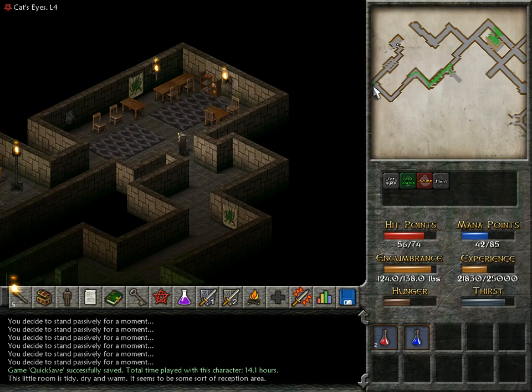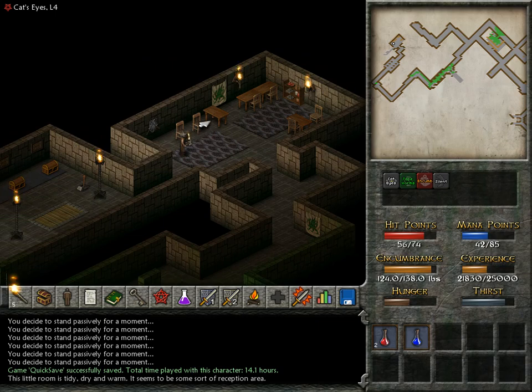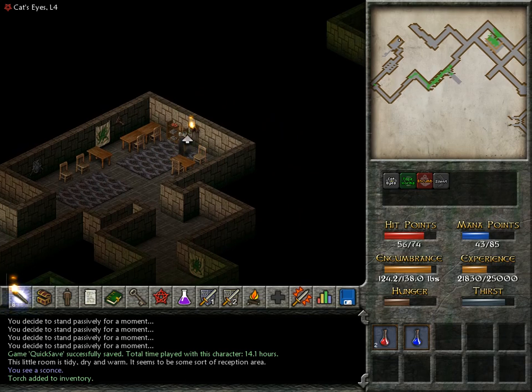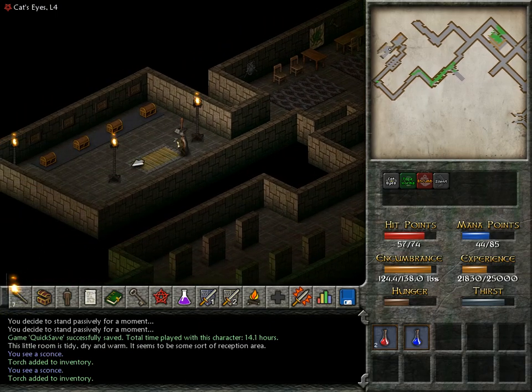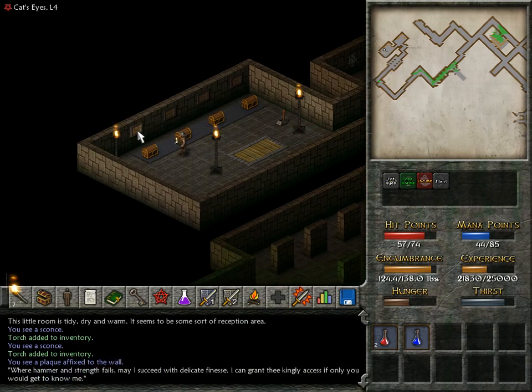And we found the key to this place on a corpse lying on the other end of the sewers — maybe indicating that the owner of this place actually died. Who else would be carrying the key to this place? A reception area, a green dragon banner on the wall. What is this? Do we get a message about this? 'Where hammer and strength fails, may I succeed with delicate finesse. I can grant the kingly access, if only you would get to know me.' Kind of a riddle, huh?